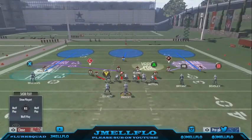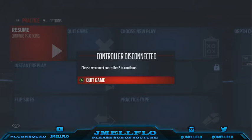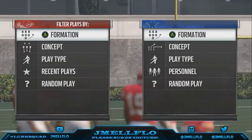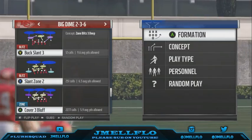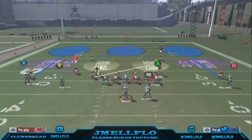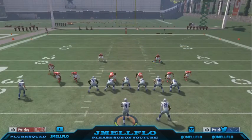Now we're going to talk about run D out of dollar — specifically against inside zone, halfback base inside zone, any type of inside zone. I only use this run defense out of the big down 2-3-6 against inside zone, base, and shotgun formations. Don't use this against heavy sets because it's not going to work. First thing I do if I know they're going to run an inside zone — I'm going to base align, pinch my D-line.